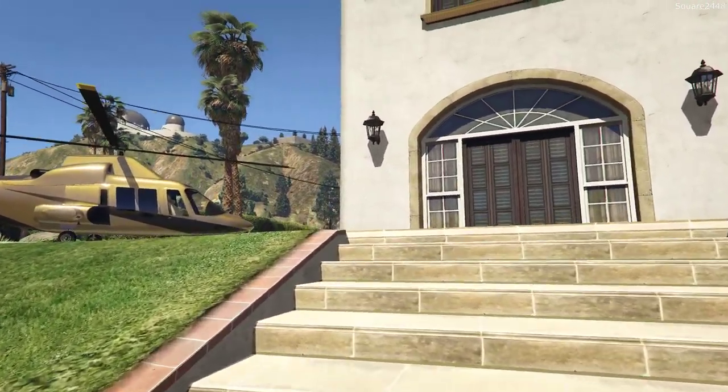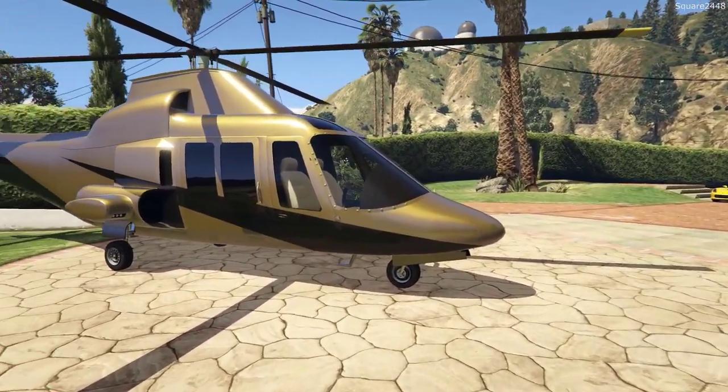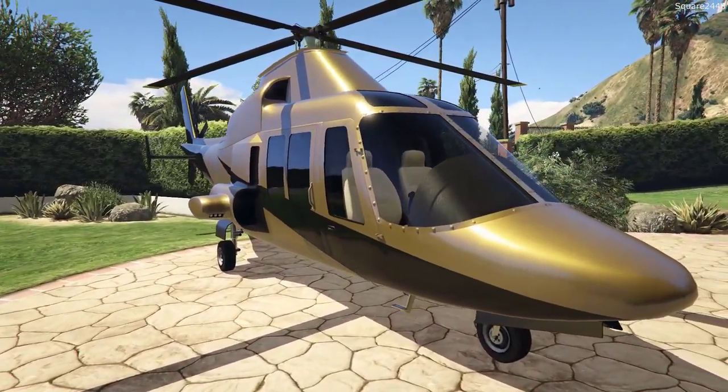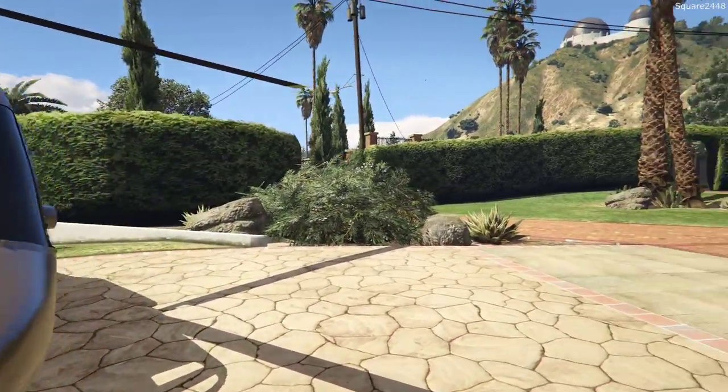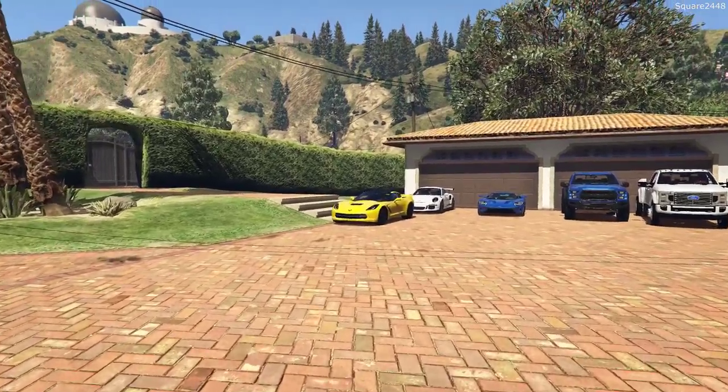I found a new house with a 10 car garage where we could actually go inside the house and things like that. This helicopter is ours and I think we'll be bringing it in for service. Let's go take a look at our cars and take a quick tour before we get started.